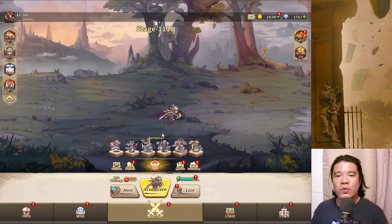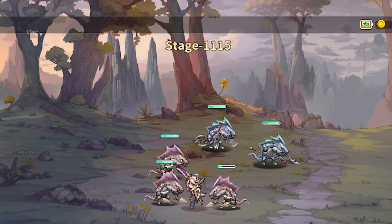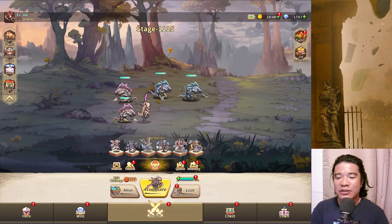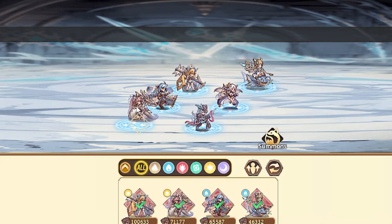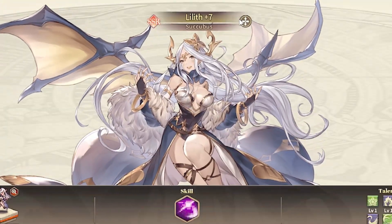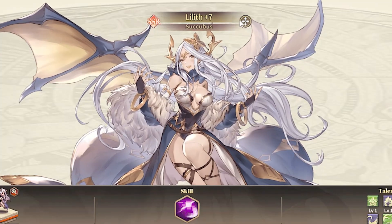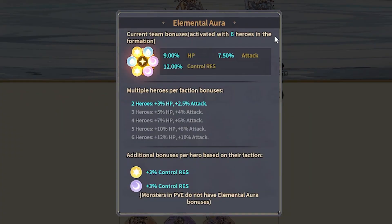Hey guys, GPH Place here, once again back with another episode. I am already at stage 1115, and the heroes I use are Sophia, Evelyn, Jormungan, Solo, and Lilith. This Lilith was changed to support — previously she was a mage and now she is a support. So we have Lilith, Lilian, and Solo as our heroes, and these are my elemental aura.